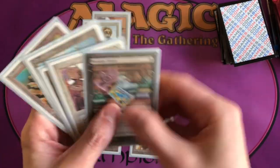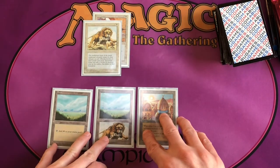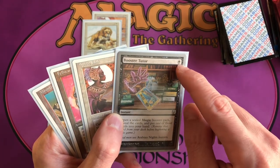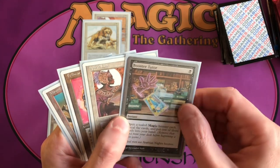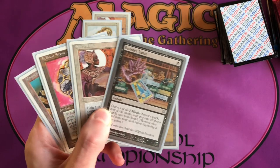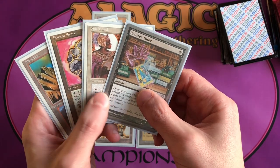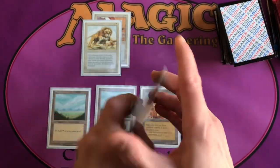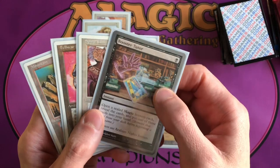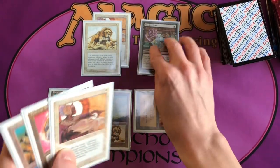We drew Booster Tutor! Let's play our City of Brass so we can cast it. There are variants where people have proxied Booster Tutor in different colors — one blue, one red, one green, or one white — so if you wanted to play it in a mono-white deck you could cast it for one white mana. But we're playing a five-color deck, so we have access to black mana. We'll crack City of Brass for black, take a damage, and cast Booster Tutor. We look into our Booster Pack pile and pick one of these packs.